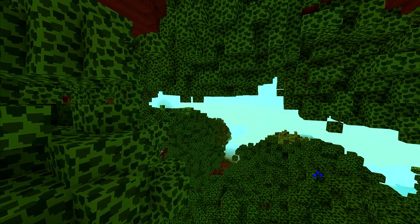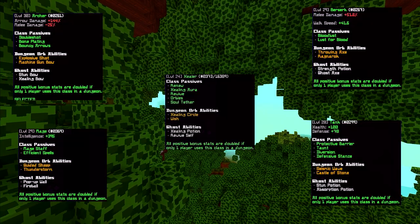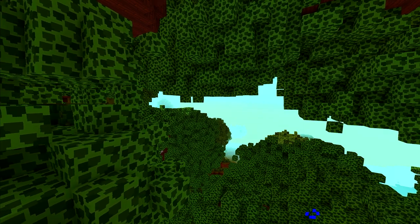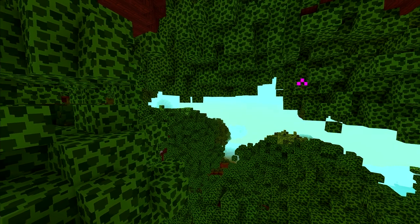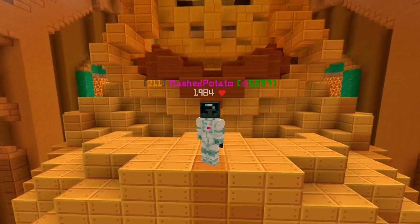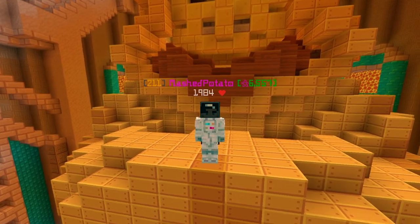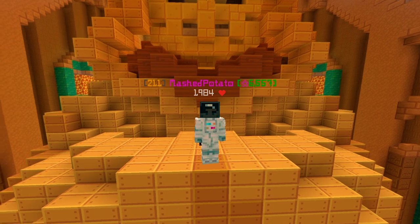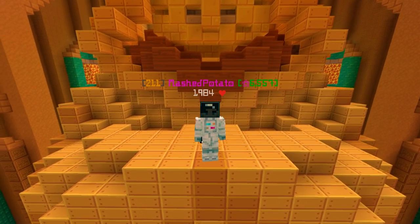Third, use your skills and abilities wisely. Different classes and weapons have unique abilities that can be used to deal extra damage, heal, or buff yourself or your team. Learn how to use your abilities effectively and coordinate with your teammates to maximize their impact. And that's it! Follow these tips, and you'll be well on your way to becoming a skilled player in Hypixel Skyblock. If you have any questions, make sure to leave them in the comments. Thanks for watching!